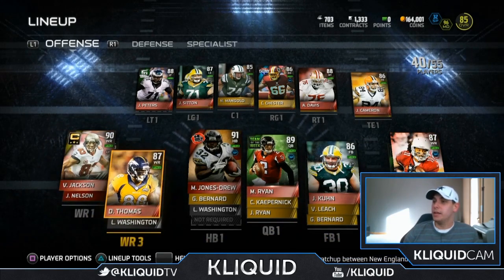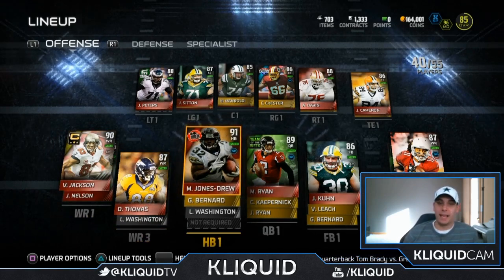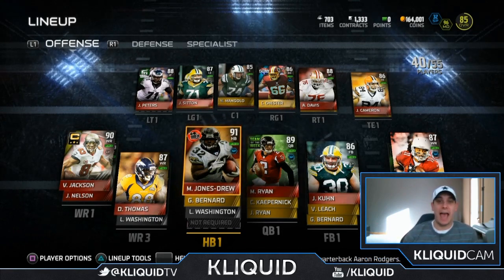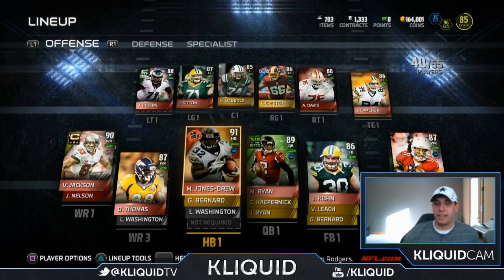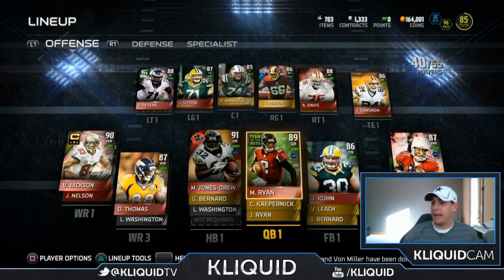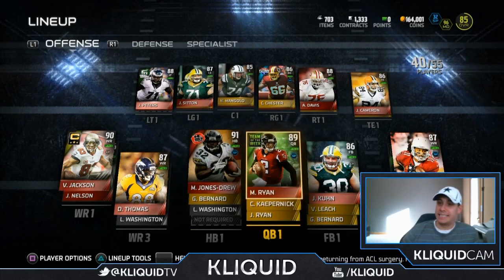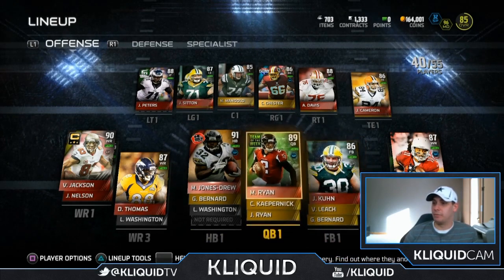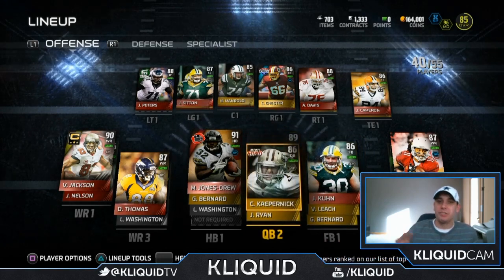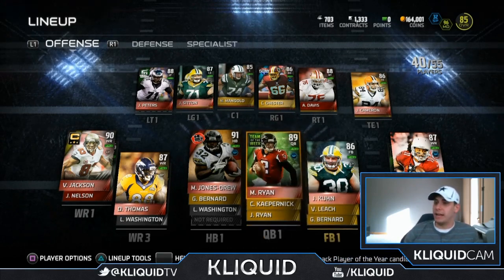I've also got Demaryius Thomas elite and Larry Fitzgerald elite, and Jordy Nelson for when I go into the four wide receiver set — he's a pretty nice item as well. At running back, this is the best card on my team right now: Maurice Jones-Drew flashback. EA is awesome gave that to me — he offered it, I didn't even ask, which was really cool. At quarterback, I have Team of the Week Matt Ryan, and Most Feared Colin Kaepernick as my backup. I'm pretty stacked at quarterback. I might try out Kaepernick from time to time depending on the defenses I'm seeing.